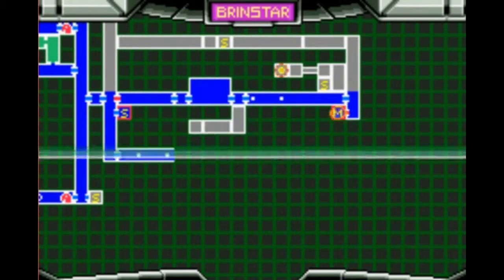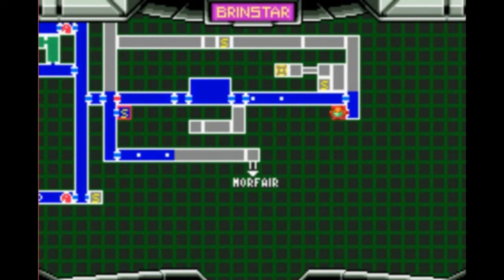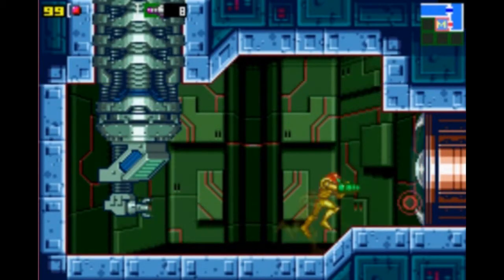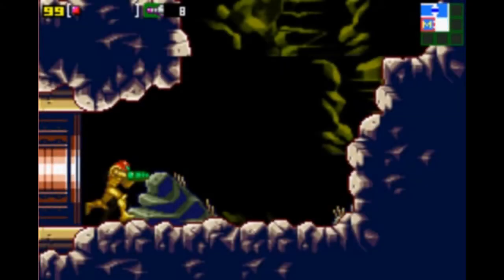Continuing further right and heading down through a missile door, we come to our first map room, which will greatly expand the number of rooms we have vision of here in the Brinstar area. As you can notice at the bottom, we can actually see there's another area branching off from here called Norfair. I wonder if we'll be visiting there soon.